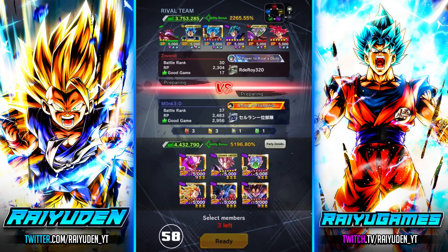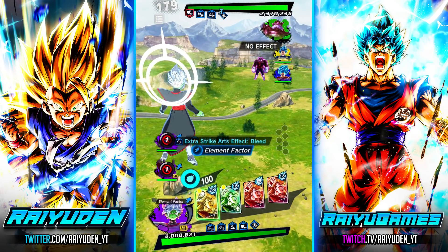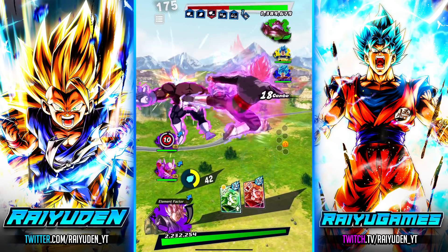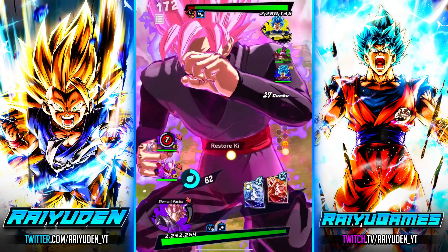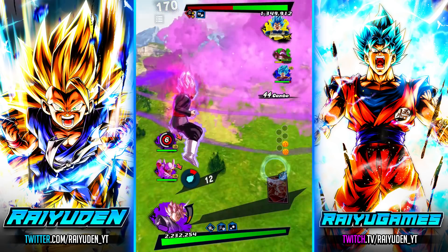Hello there, God Ki. Thank goodness his most intimidating yellow unit is not the most highly starred — we can handle this. Blue card — that's a big yikes. Let's see if he brings out that Vegeta. And with the blue card, let's see what kind of damage we're going to get. That's going to last quite a bit longer too.